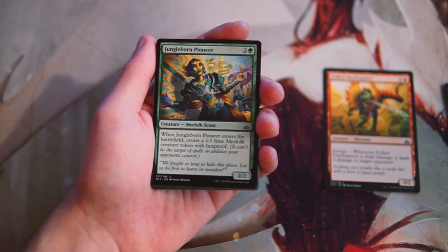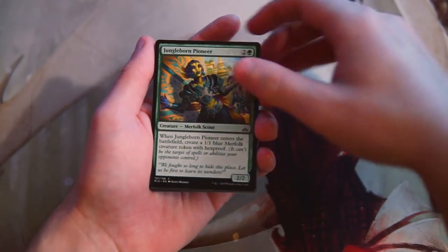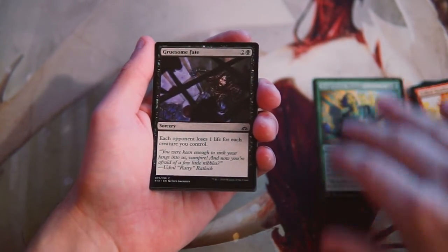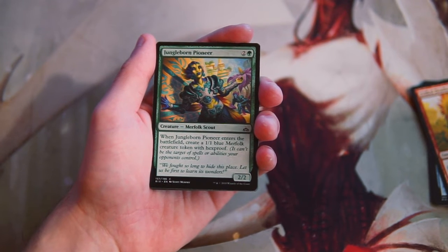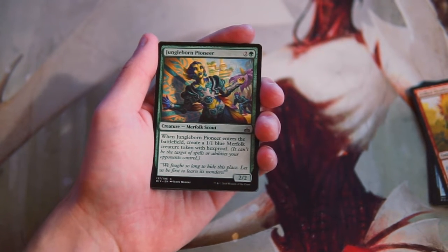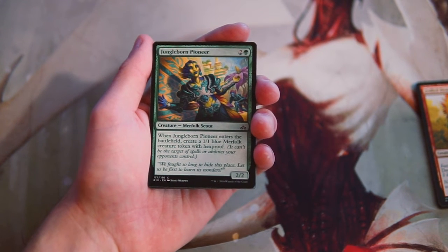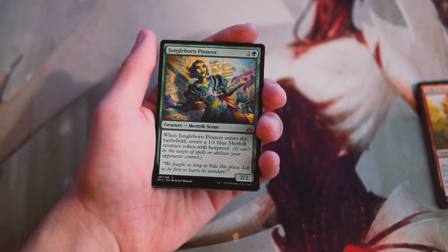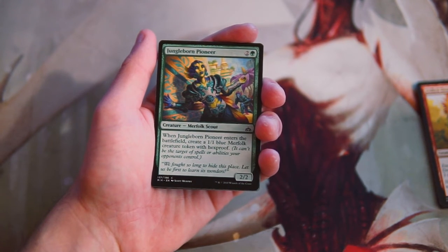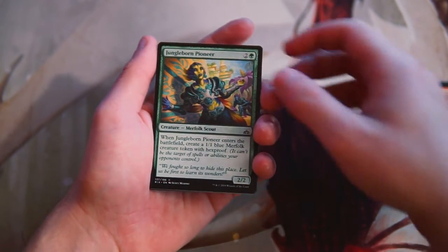Jungleborn Pioneer is two and a green for a 2/2 merfolk scout. When it enters the battlefield, create a 1/1 blue merfolk creature token with hexproof. To me, this beats out the Death Spitter — it's a two-for-one always. It also has hexproof on the one-one token, which means it's going to be really, really difficult to get rid of. Even though it's just a 1/1, in the merfolk deck you're going to pump it up, do more damage, and get in with evasive combat tricks. I really like this card quite a lot.